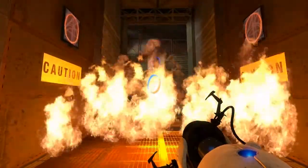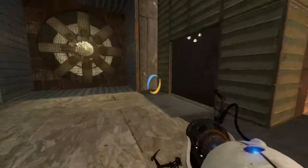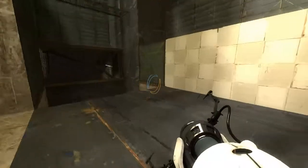We can shoot a second one here and put out this fire, and travel through. Let's not get dehydrated. Let's go against Cave Johnson's wishes. We can go through here and lose our portals, but that doesn't really matter too much.